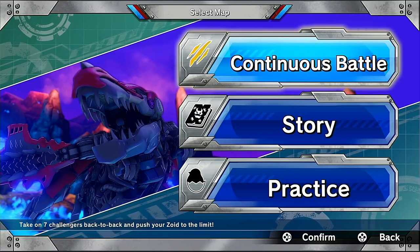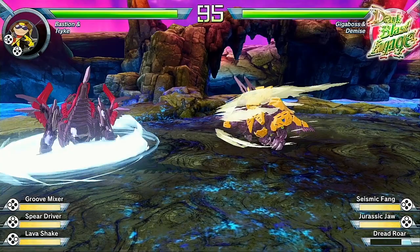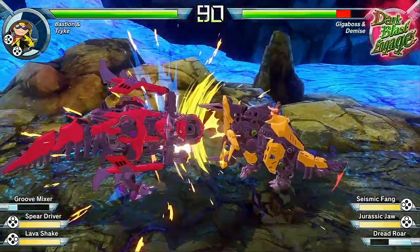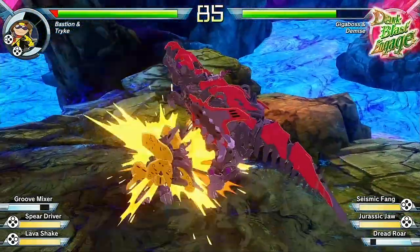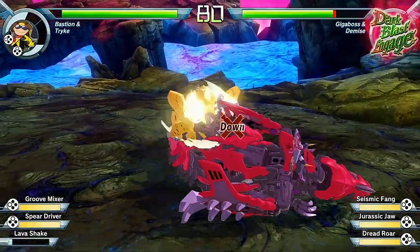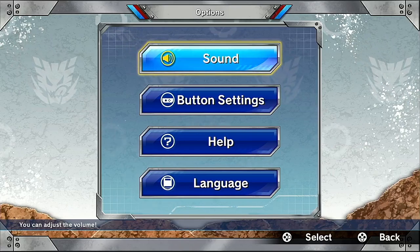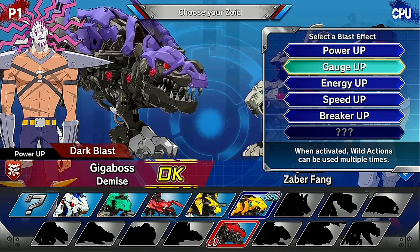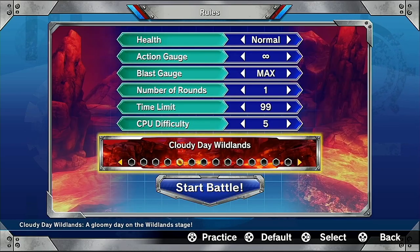It's worth noting that the game's single-player modes — including story mode and a continuous battle mode featuring a short series of seven battles — have no difficulty settings. As an adult familiar with fighting games I didn't find this to be a major issue, but I did encounter some challenging battles, especially the final couple in continuous battle mode, and I think younger children may struggle against some opponents. The options menu only contains audio and language settings plus control rebinding — the only place you'll find difficulty settings is in the standard single battle mode.